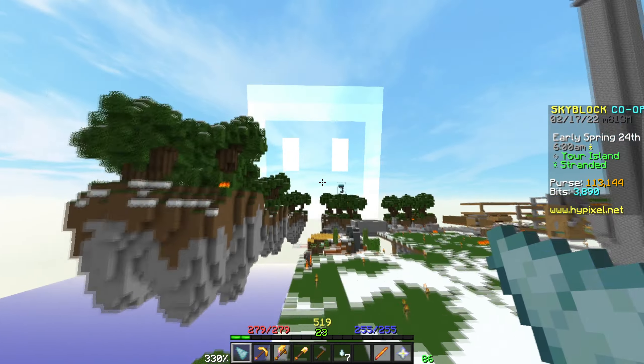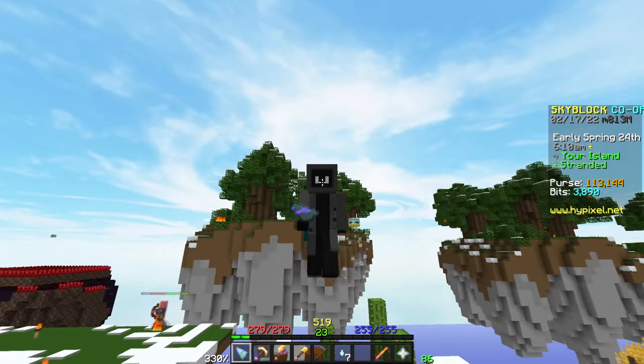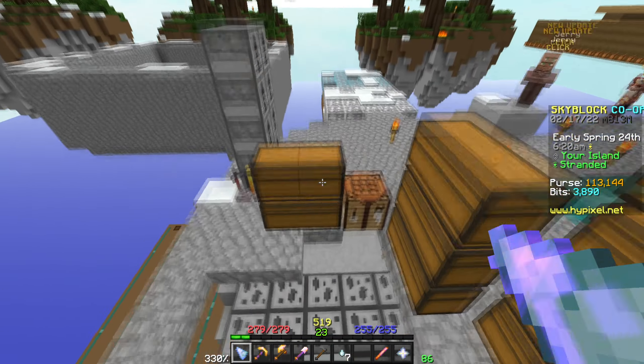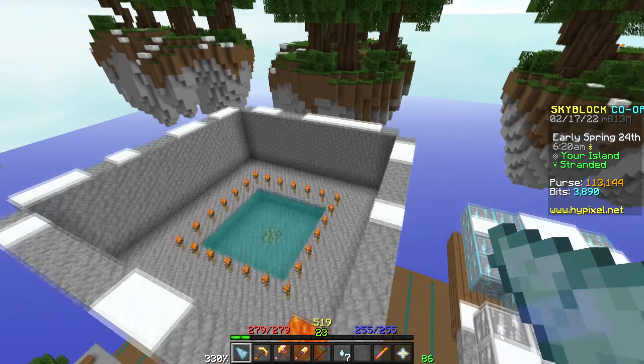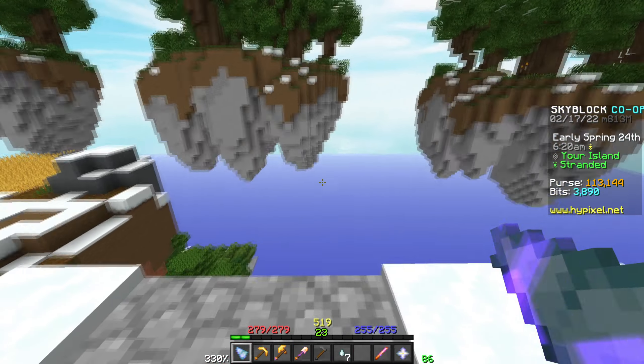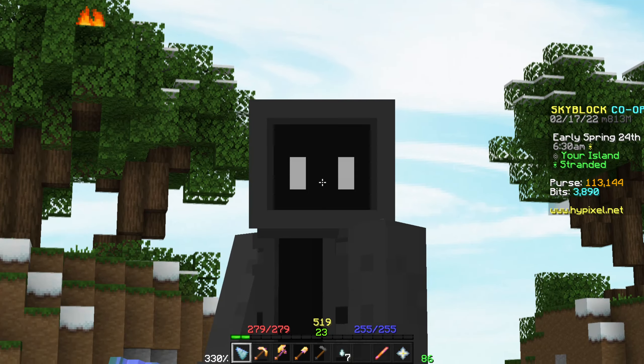Anyway, we have turned our island into a roofed forest biome, because we are going to try and get the hardest minion in the game. The thing I love about Stranded — and also hate at the same time — is you always forget about one collection, and then you realise, oh my god, this collection is actually going to suck so bad. And of course, we're talking about the glowstone collection.